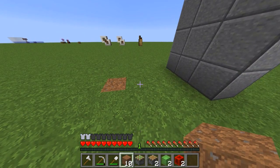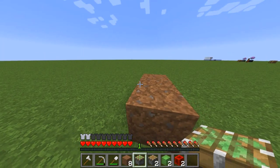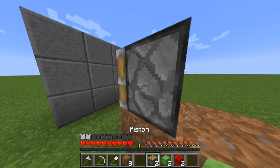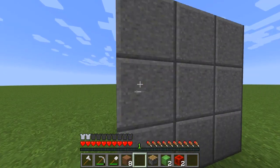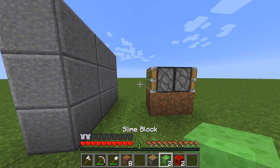The first thing you're going to do is place two dirt blocks. Then you want to place a sticky piston and then a piston. You're gonna need a small wall just like this for it to launch.